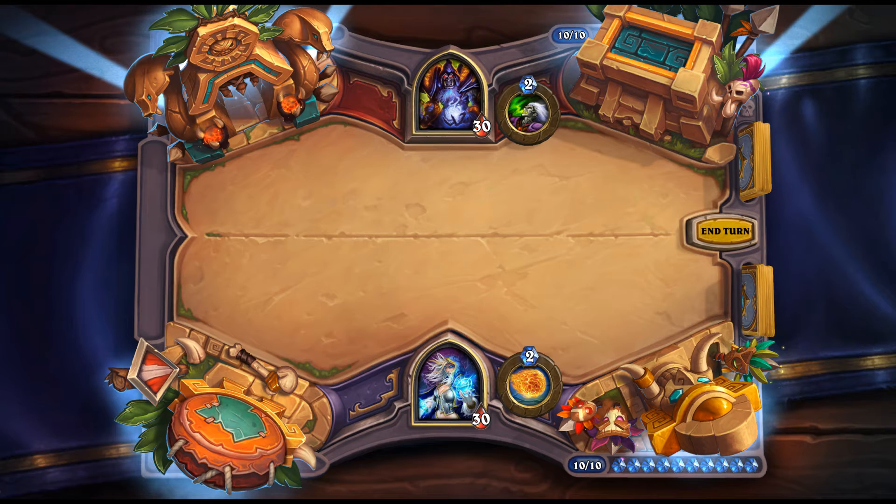Leeroy Cracker: 7 mana, 5/10 neutral, Overkill — double this minion's attack. Too slow. For a 7-drop you need immediate impact these days. This reminds me of Gurubashi Berserker — when a minion is expensive, you need immediate board impact, and this doesn't provide that.